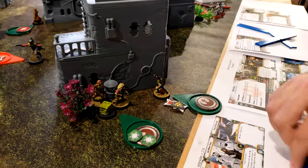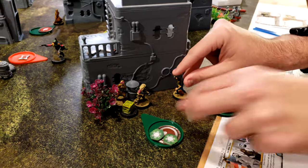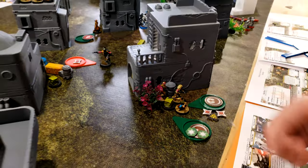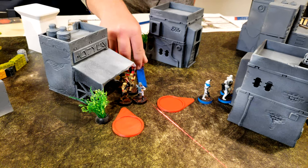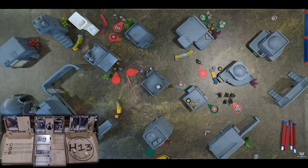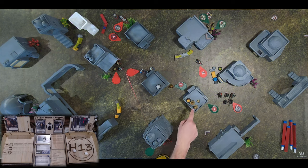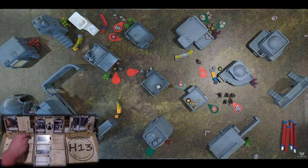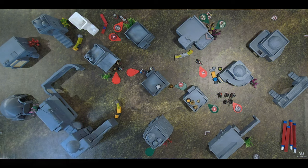Leia is going to go over here and then take cover. He's going to move just in range of this guy and take his orbital shot into him - four red with sharpshoot. Is he in line of sight of either squad? The building blocks line of sight - oh thank god. Three hits, one goes to cover, two wounds. This could be the game - Han can get there. Most definitely cannot see Veers from here.